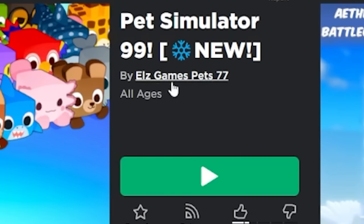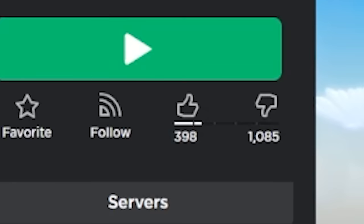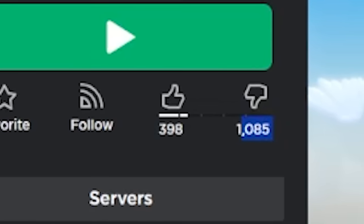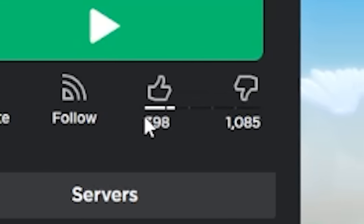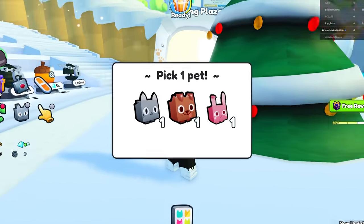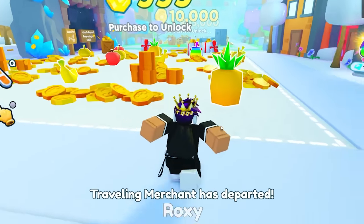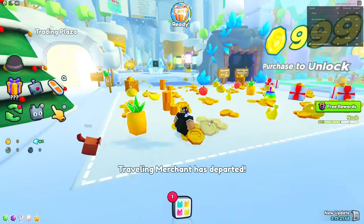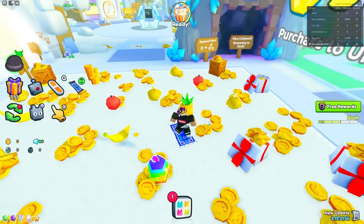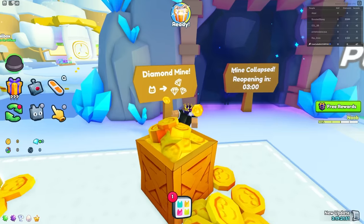It says 'buy elz games pet 77' — bro, that is not Preston. Take a look at all those dislikes: 1,085 dislikes compared to only 400 likes. That's insane. I just joined and — what the heck is this? I'll pick a dog. No way they copied the entire map. They copied the map and the hoverboard. It's not the best, but okay.